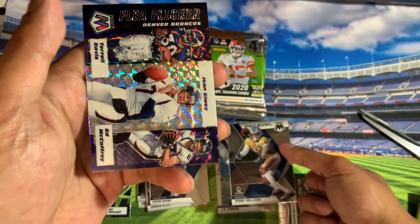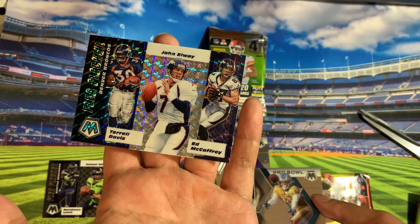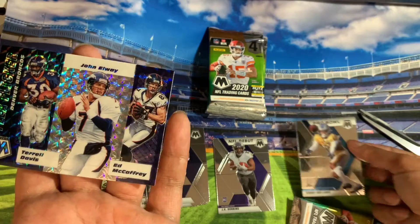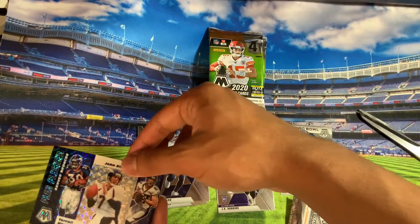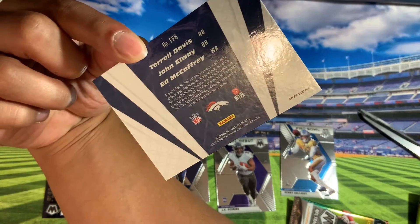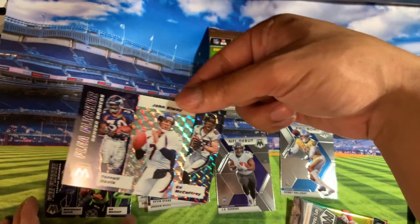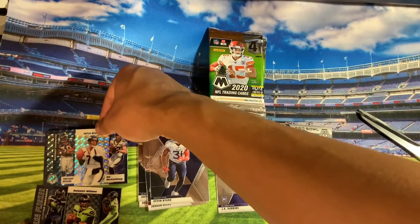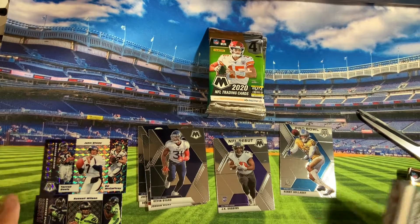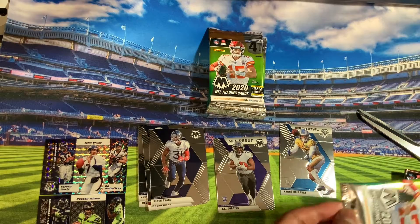Oh, that one looks crazy. What is this? Terrell Davis, Ed McAfee, John Elway — that's a Broncos card. I think that's numbered — it's a prism. It's a prism! That's a good one. You got a legendary John Elway prism. I mean, it's not going to be crazy, but it's a prism John Elway.